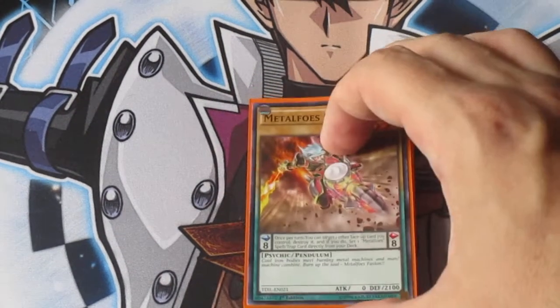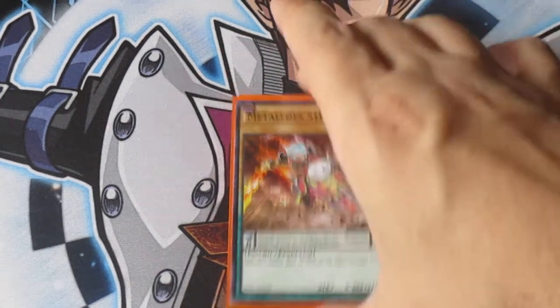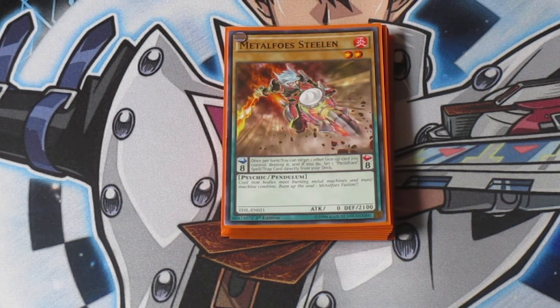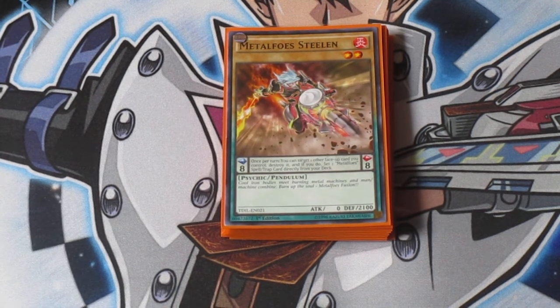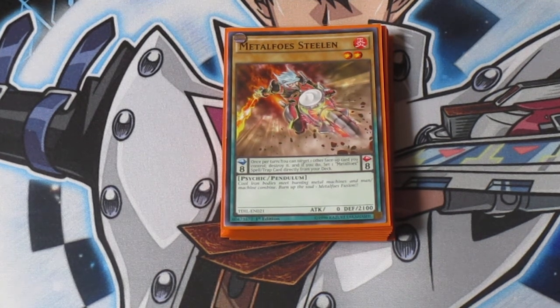All Metal Foes Monsters have the same Pendulum effect. Once per turn, you can target one face-up card you control, destroy it, and if you do, set one Metal Foes Spell and Trap card directly from your deck to your field. I can't tell you how good that effect is with the Yang Zing monsters, since they all have a destruction effect that special summons out another Yang Zing monster onto the field. This deck does make very good use of that effect.